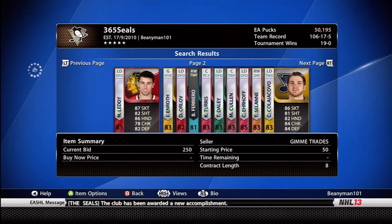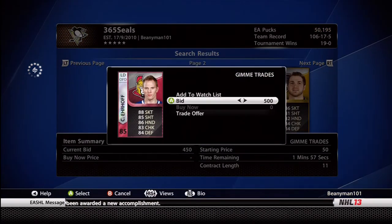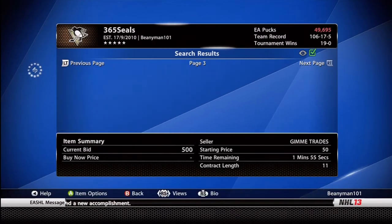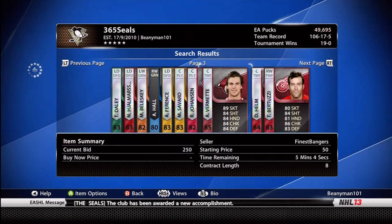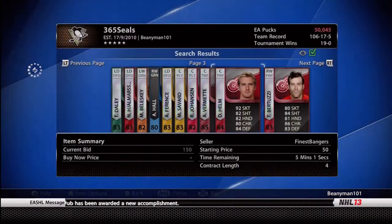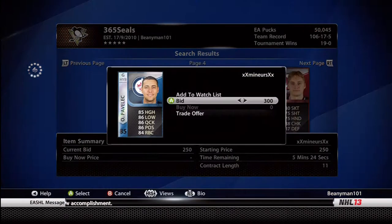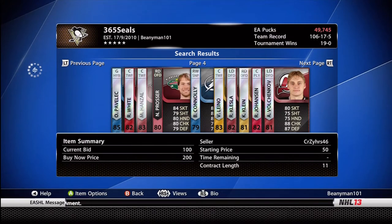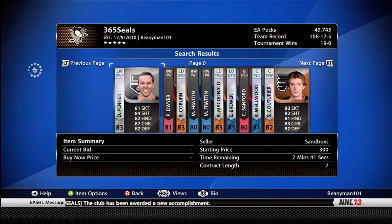I'm just scrolling through all of these players and putting bids on 84 and 85 rated players pretty much. For 85 rated players I usually won't bid more than 500 pucks maximum. For 84 rated players I try to get them for a maximum of 300-350 unless there are a few players that I know sell particularly well.